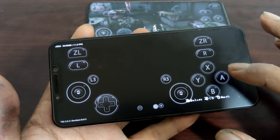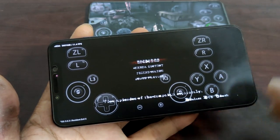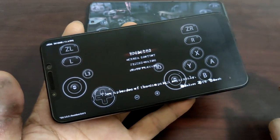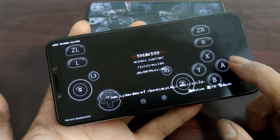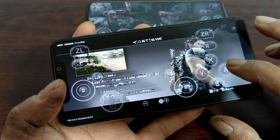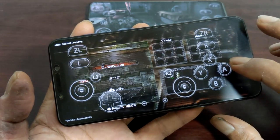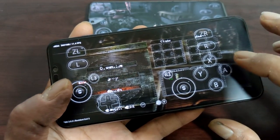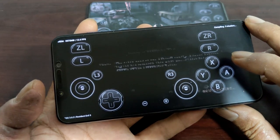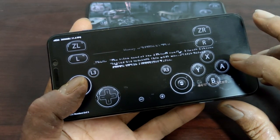Sorry, POCO F1. The only way to solve this problem is to install a custom ROM with the latest Android 12, a custom or overclocked kernel — this device is capable. But right now it's on stock, so you'd have to unlock the bootloader. If you don't know how to do that, the only other option is to buy a new device.